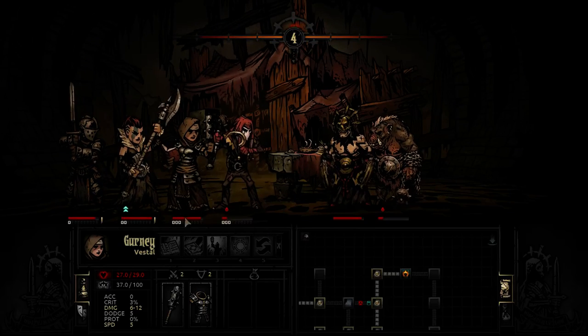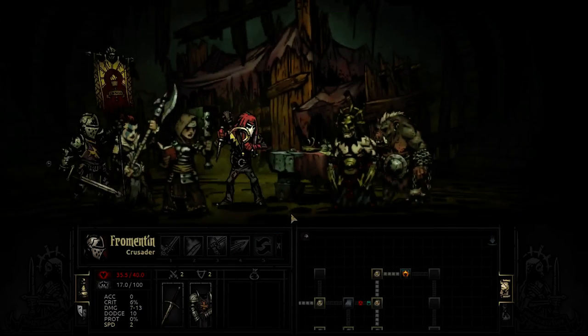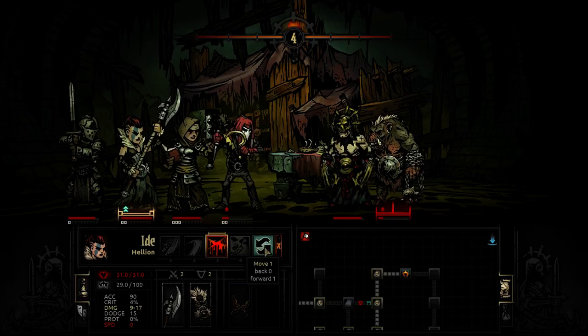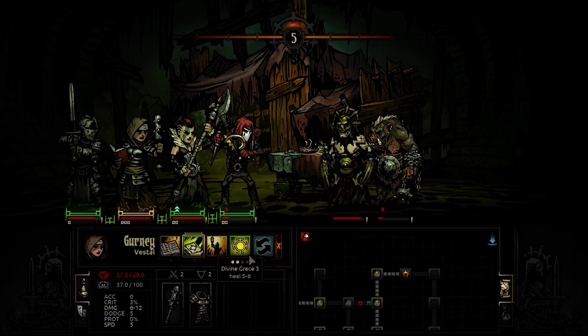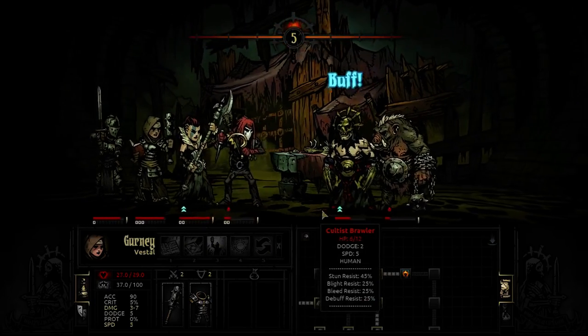I was supposed to swivel - whoops. The Crusader will heal and get some more light level going. This chopper is going to bleed to death, so what I'm going to do is move people so this person can start using real abilities, and the Vestal can now use her Dazzling Light to hopefully stun the Brawler and prevent further damage.